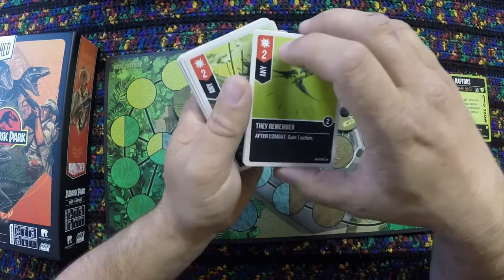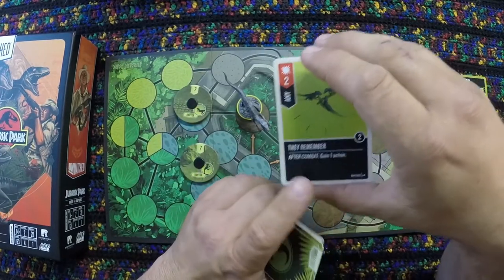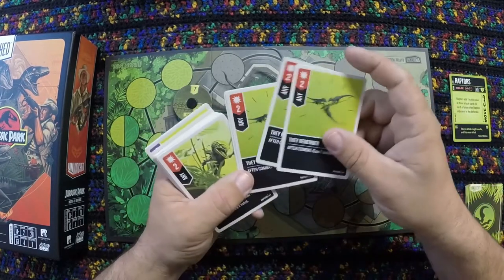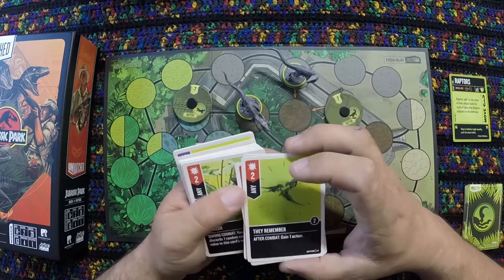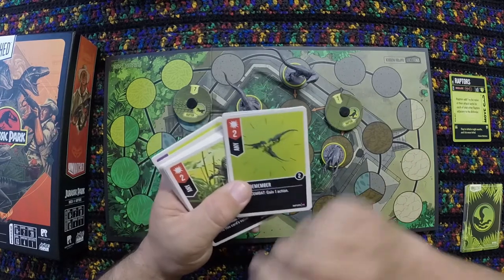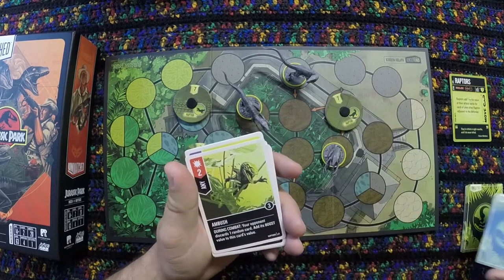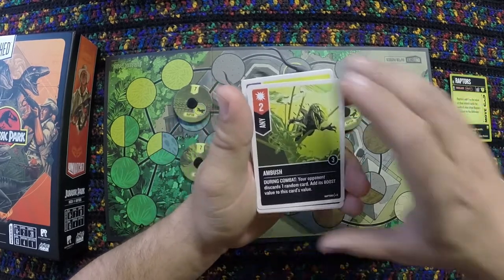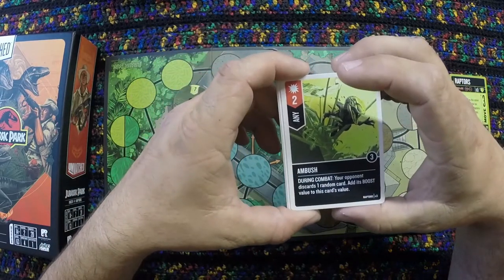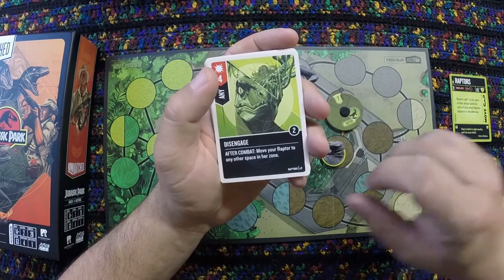These low-value cards let you bleed your opponent out of defense cards. The artwork is generally yellows and greens with black and white — really amazing across all these decks. Ambush is an attack of two; your opponent discards one random card and adds its boost value to this card's value. Disengage is an attack of four — move your Raptor to any other space in her zone.